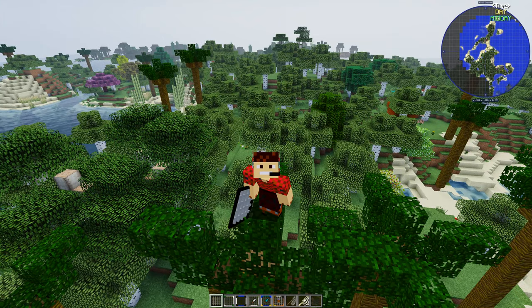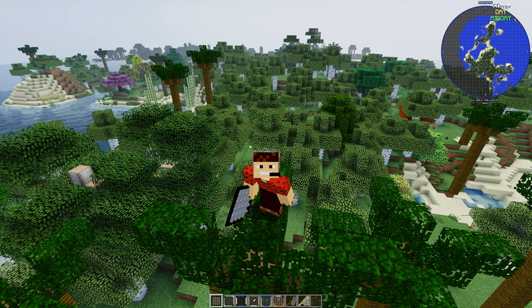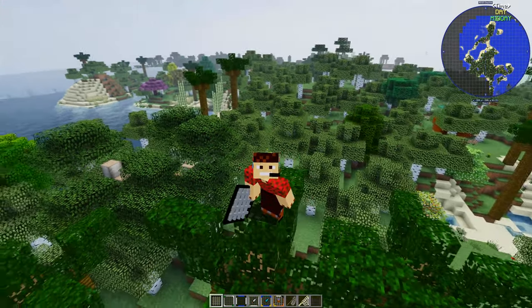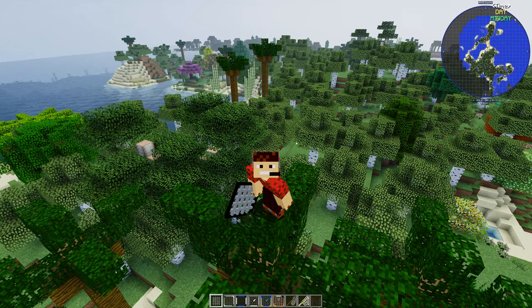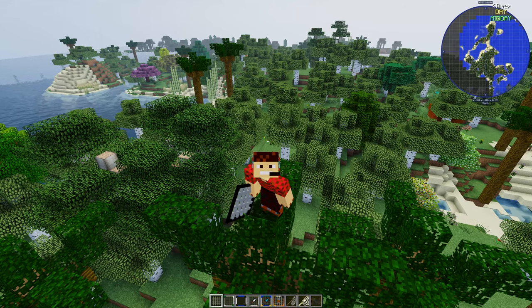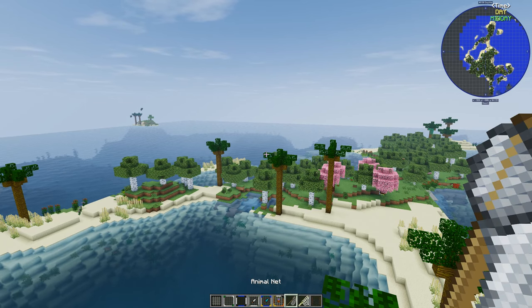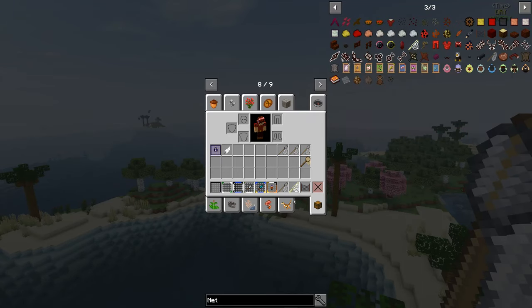One thing, guys - depending on the animal mod that you use, and I use 20 animal mods in 1.12.2, this animal net is also available in Minecraft 1.14 as well, which is really cool. In my inventory I've got some other nets - there's an animal net from the Zoo and Wild Animals mod which captures all the zoo and wild animals, but it also captures something else I found, which is cool because these nets don't capture all mods.